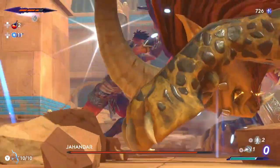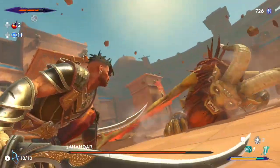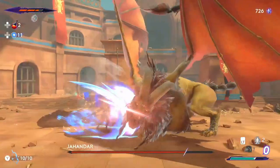Make sure when the yellow glow happens to counter him and get a good strike in. I was using my Afrush surge when he was vulnerable after these counters.